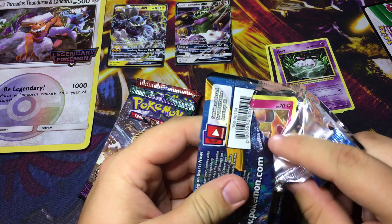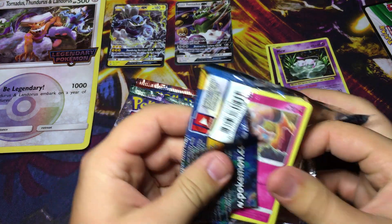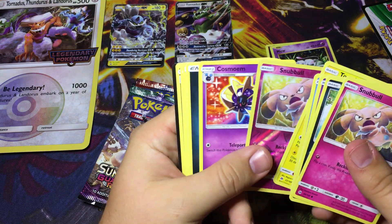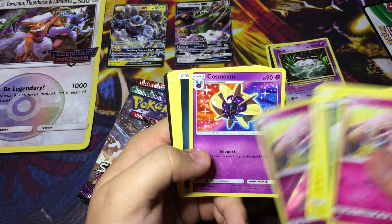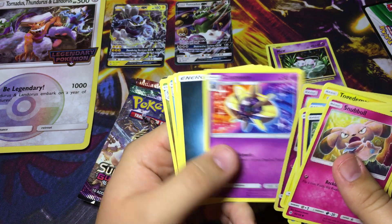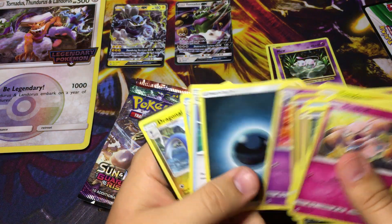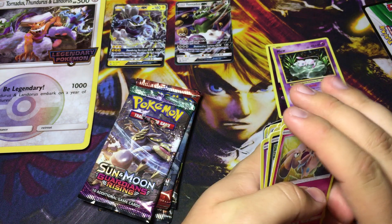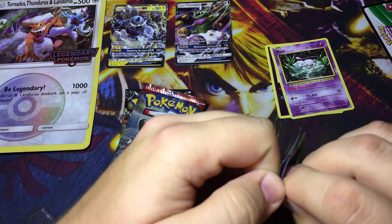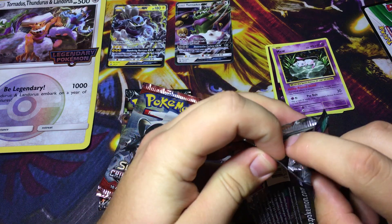Ultra rare - I know what the card is now. See your rare Ultra Ball - that was a big thing. Cosmo variant. What's upsetting about pulling this as the rare is that the Ultra Prism Cosmo Snubbull is only an uncommon, so yeah, that kind of stinks because it's the same card but now I have the rare version.